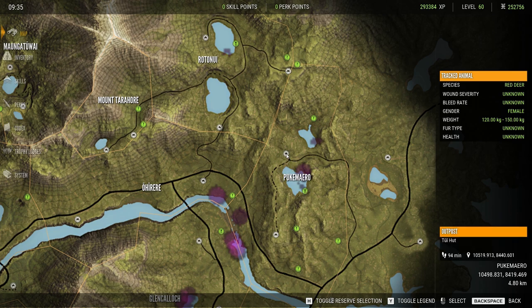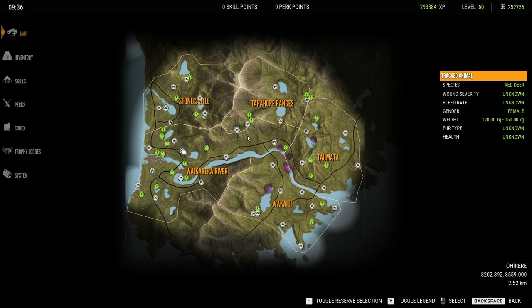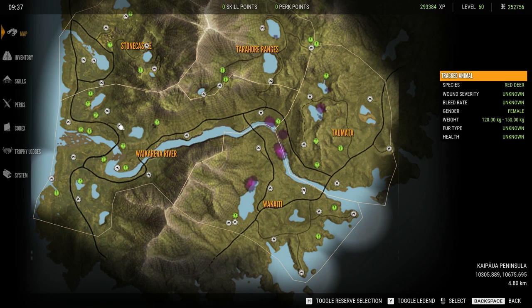I'm just showing you some of these locations where I've got Red Deer and where to hunt them. I'm not actually going to be killing the deer — I'm just going to show you how many Red Deer there are on Tiawara now. I've got another Legendary on the left-hand lake, so we've got two Legendaries. I'm doing herd management, shooting six upwards mainly. I'm shooting about 40 to 50 per hour, and I've already got eight and nine mythicals as well.